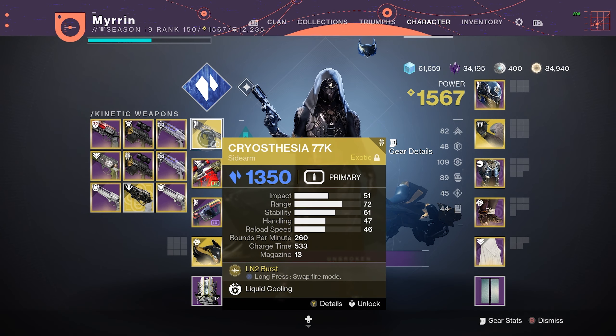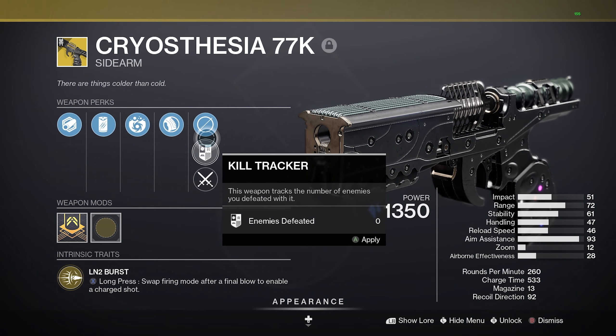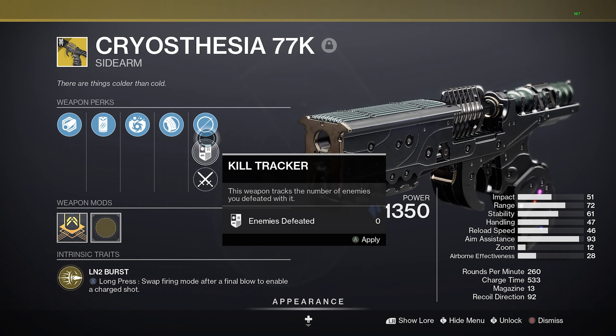Welcome back. Today I have what may be the single most broken weapon I've ever used in Rumble, aside from Terrible of course, and it's known as the Cryosthesia. It's an exotic Stasis 260 RPM sidearm. Its exotic perk is something like a form of kill clip, but instead of a damage increase on a reload kill, it gives you an ice cold Stasis beam that freezes someone. You shoot them with it — it's kind of like a fusion rifle, you have to charge a little bit, but it's really fast.